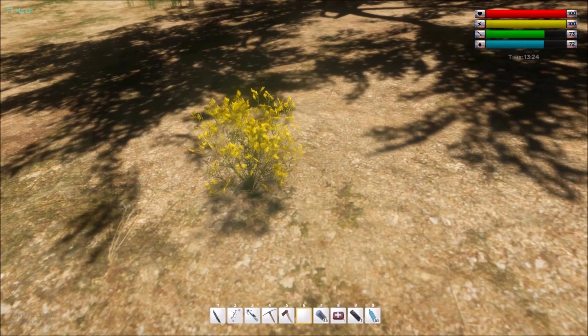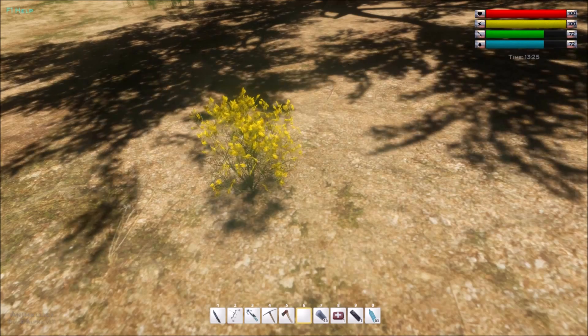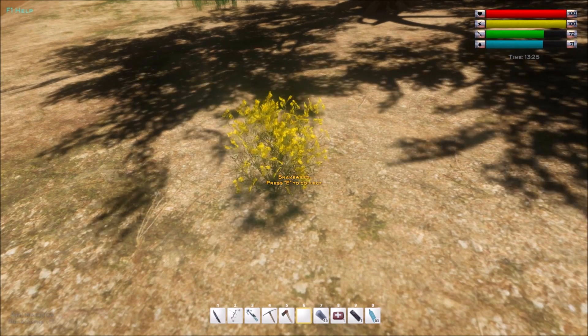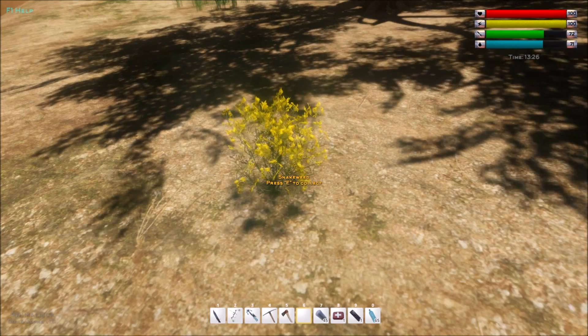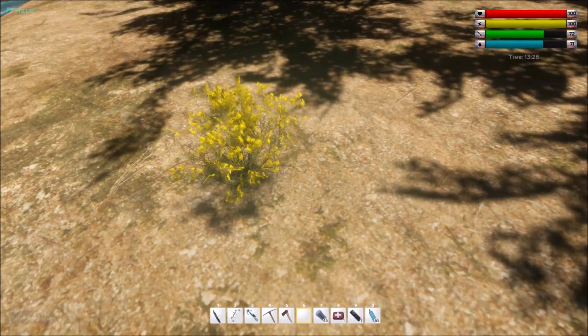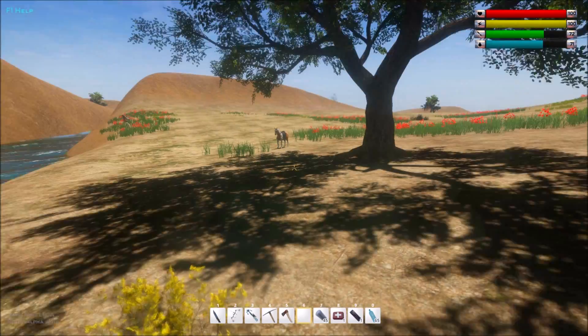So anyway, what we're looking at here is a snakeweed, which you need to make tranquilizer potions. Generally this is what they look like, but sometimes they don't have the yellow flowers — it's quite interesting actually.